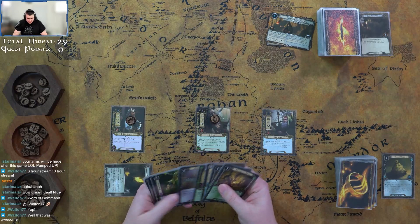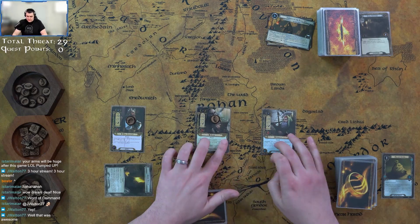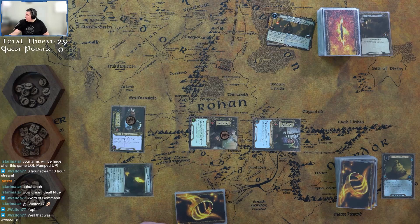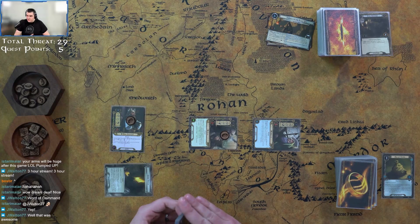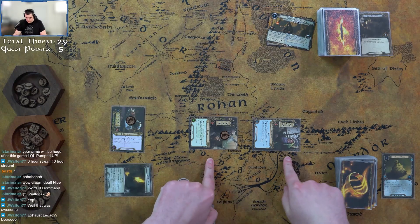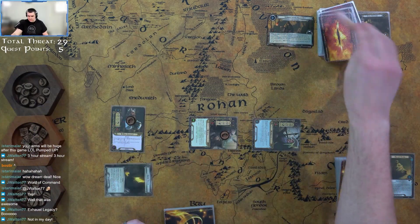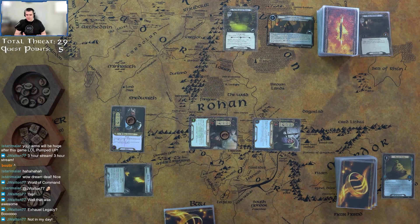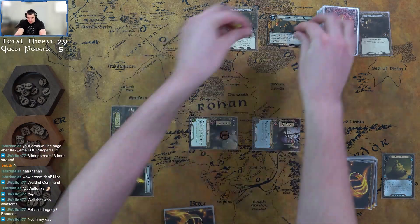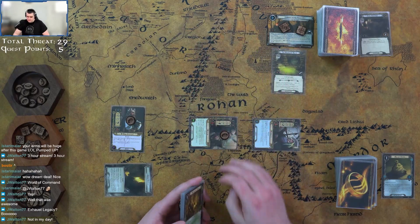We want to save up for Steward, so we're going to quest for five — two willpower, one willpower, and Dane gives all dwarves plus one — totaling five. We flip X, which is the number of players (one) plus one from Journey in the Black Pit, so three progress gets through just like that. I travel to the location just to get it out of there.